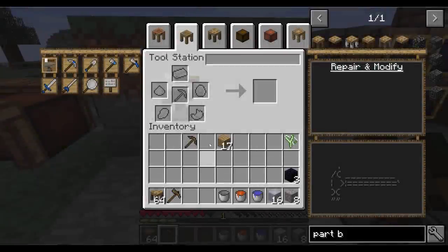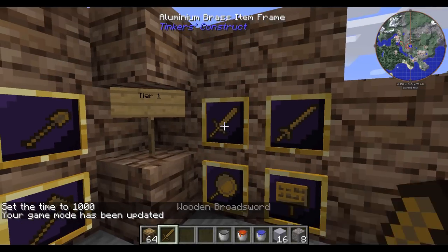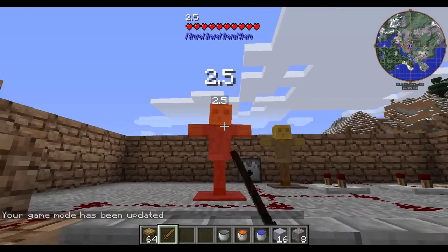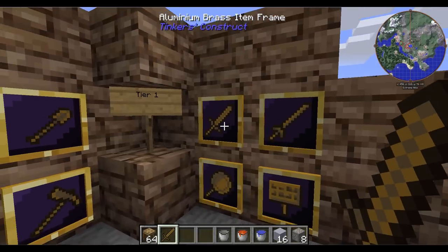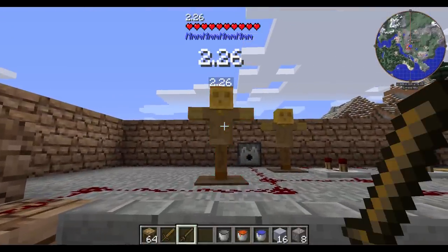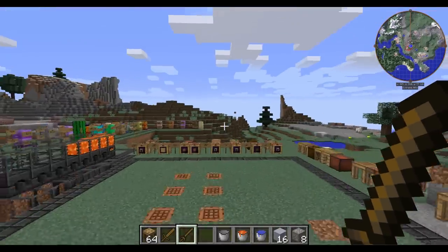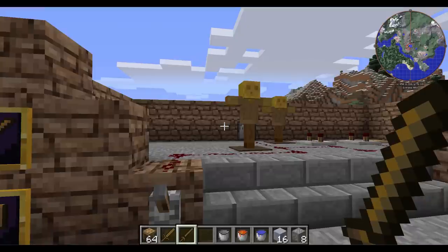We'll get into upgrades a little bit later. But for now let's cover the tier 1 weapons. First, the broadsword — it's just the same as a regular wooden sword, you can block with it and attack. Then we've got the longsword — you can't block with it, it'll do slightly less damage, and if you right-click and let go, you'll do a little jumping charge. Pretty cool — it allows you to get that little jump and slash so you can get your critical hits in.